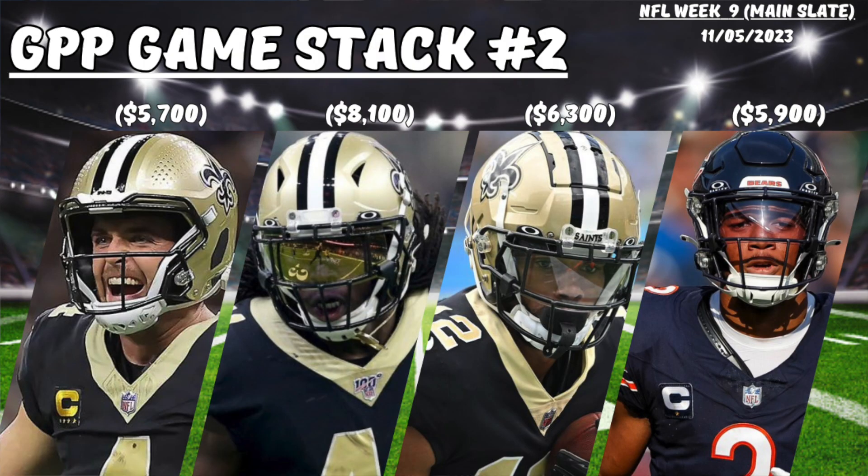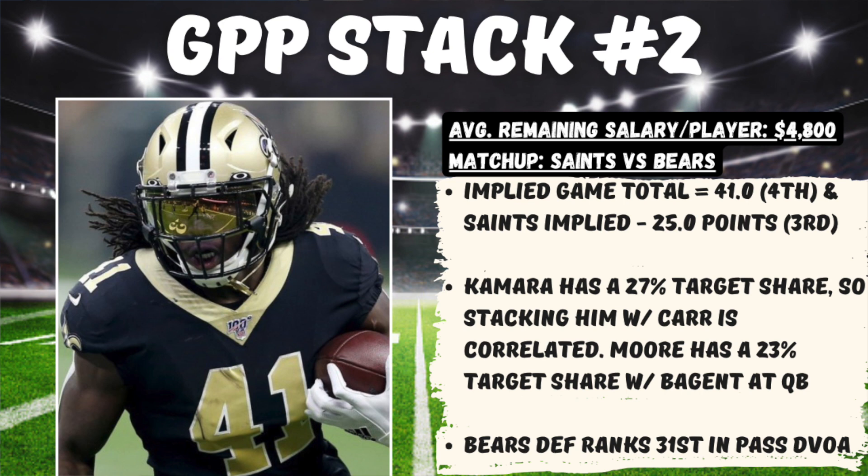Another game that I like targeting this weekend is that game between the Saints and Bears. I like stacking up Derek Carr with Alvin Kamara and Chris Olave, and then running it back with D.J. Moore. For starters, I like that this game is being played indoors — I tend to lean on that a little bit more as the season progresses. There's always a little more shootout potential indoors in my opinion. This game has an implied total of 41 points, the fourth most on the main slate, and the Saints have an implied total of 25 points, the third most on the main slate as well.